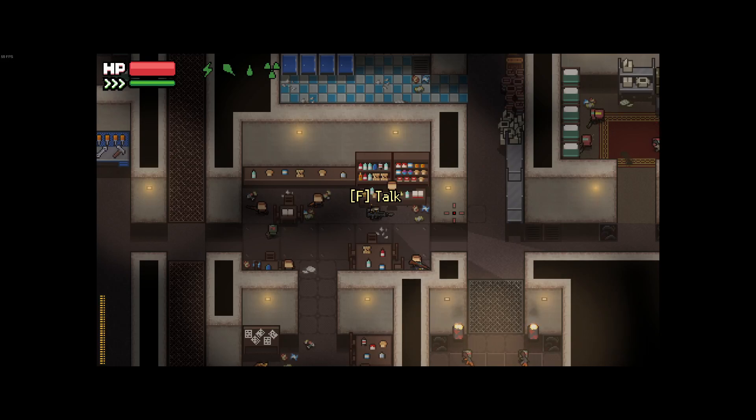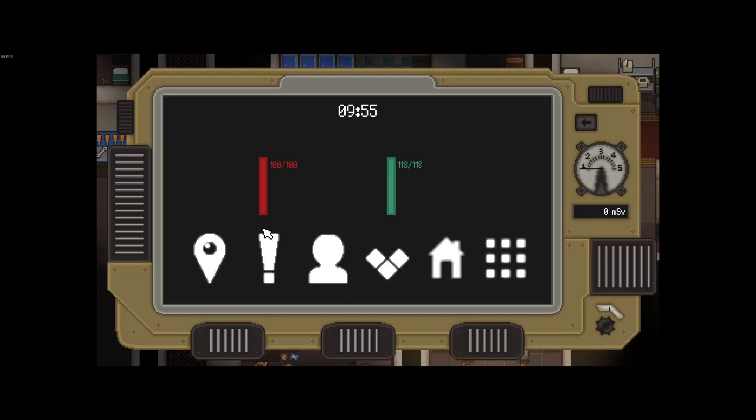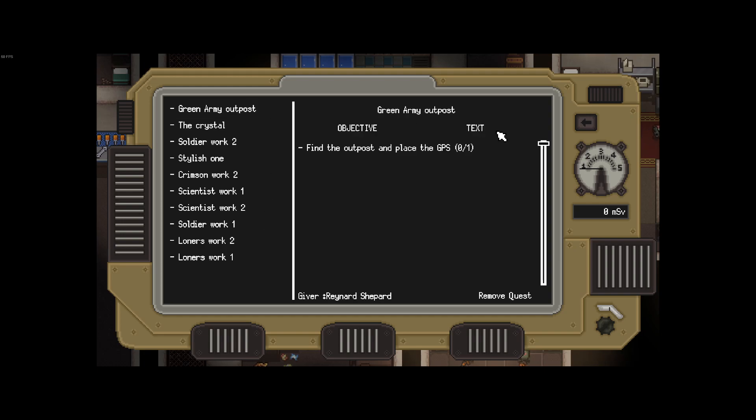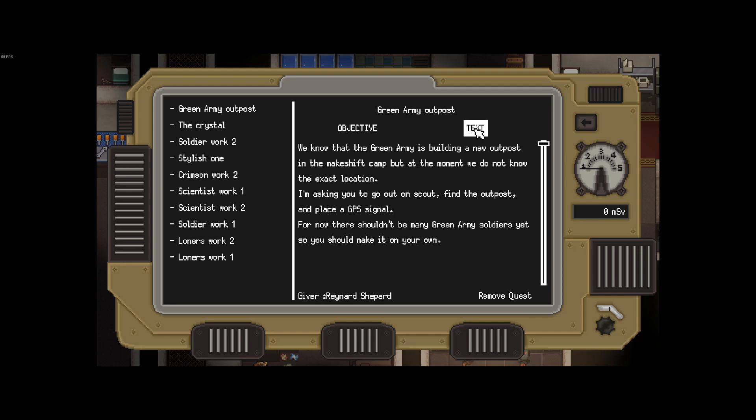Hello everyone, WumpusGaming here, back today with more Zero Sievert, where we'll be diving into the Green Army Outpost quest, which we picked up at the end of last episode. This quest had us need to sneak into a Green Army base in the makeshift camp for the Crimson Corporation and leave a GPS signal, so we're gonna go do that today.